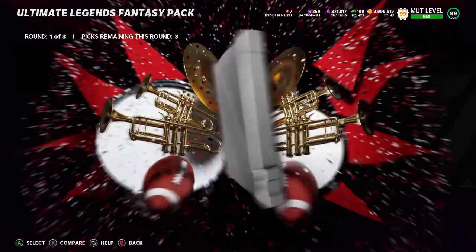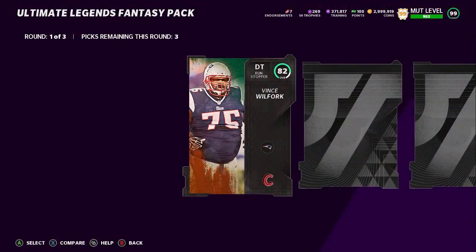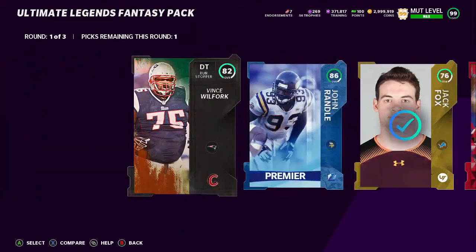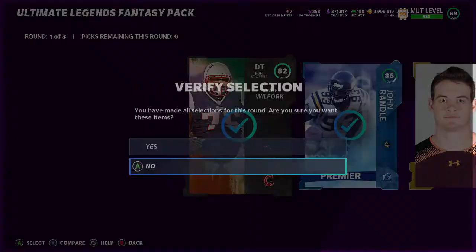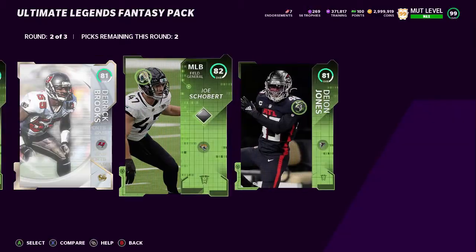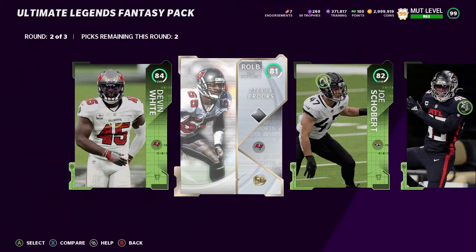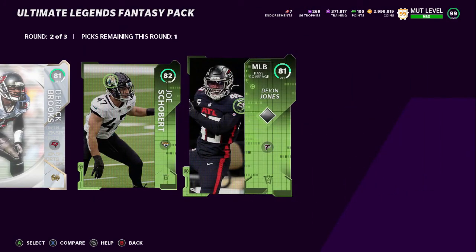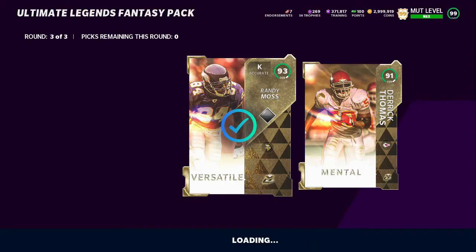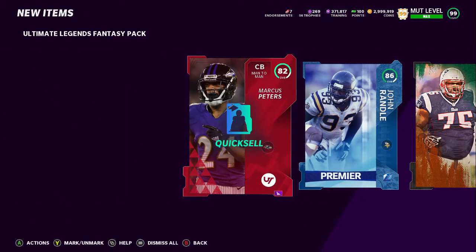Into pack number two — can we get something juicy here? I don't normally ever get anything too good in the first rounds, which is just kind of Madden. Packs aren't worth it this year — that's why I always just bought my coins. So much easier and I'm getting guaranteed coins instead of getting garbage like an 84 and an 82. We get rings again and we get a 93 kicker Randy. Could have been worse, I guess.